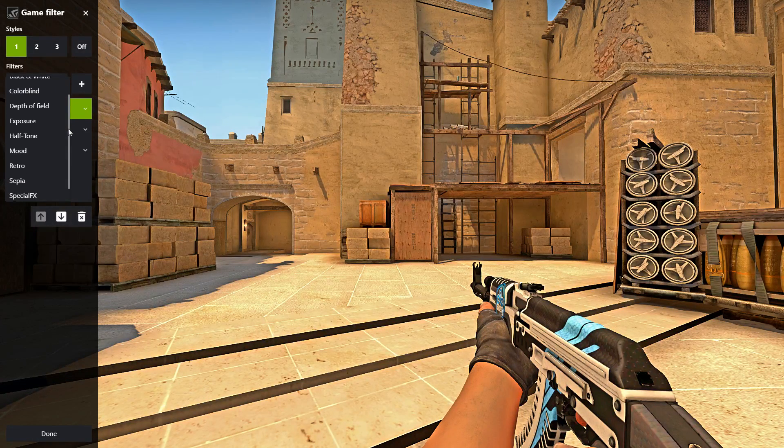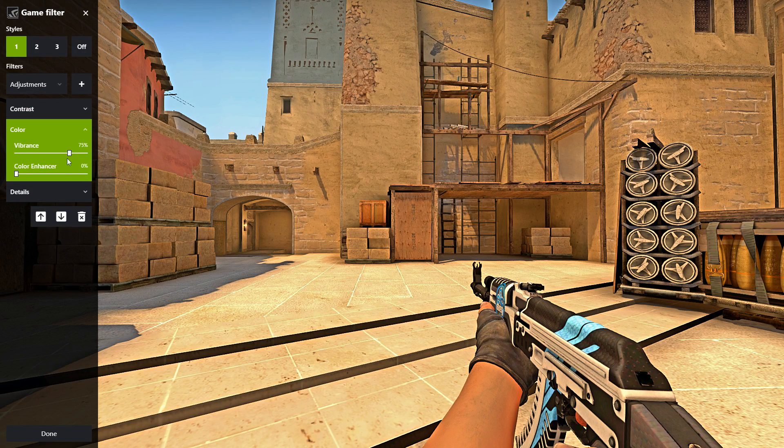You'll have a list of styles to choose from — just press whatever you want. You'll have a menu of different settings. What you want to do is add Contrast, Color, and Details. For Contrast, I set my Gamma to 57.5 and the Contrast to 60. For Color, this is a preference — I left mine at 75 because 100 is too saturated and 50 is really washed out. 75 is a perfect match.